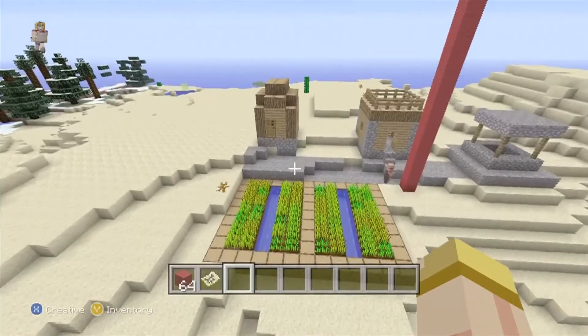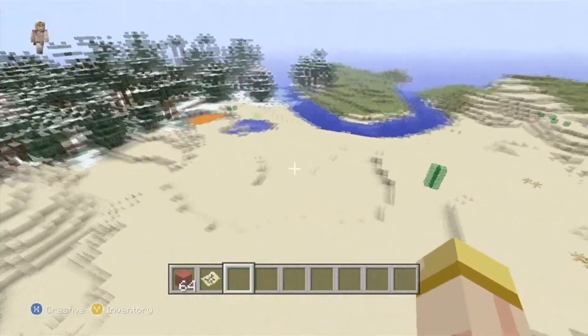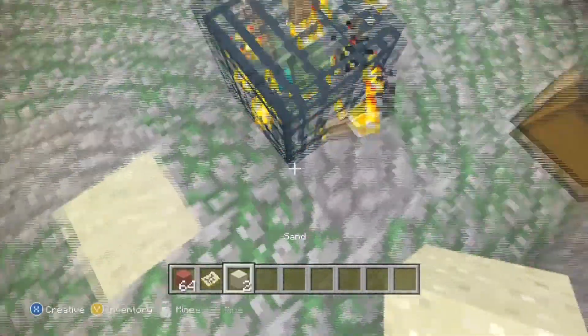Flying not that far away from the other NPC village, you find another one — just use it for the wheat, there's not really much else there. But there are two lava lakes there, and another one behind the NPC village, which is pretty cool.